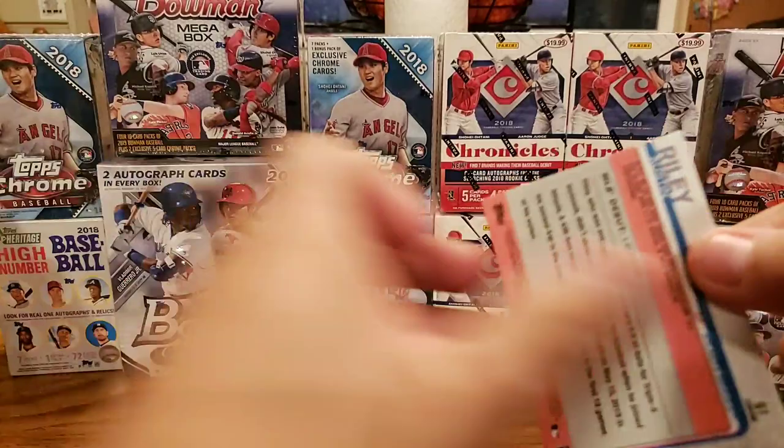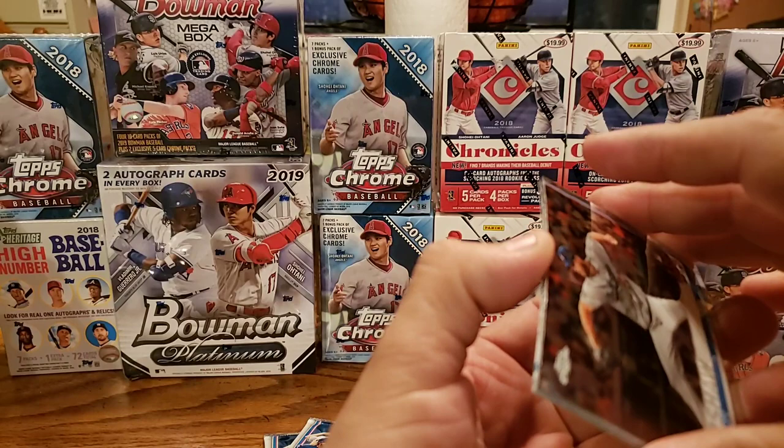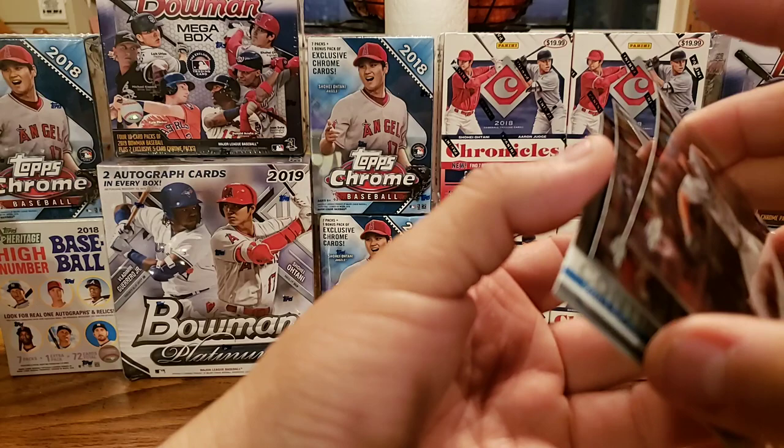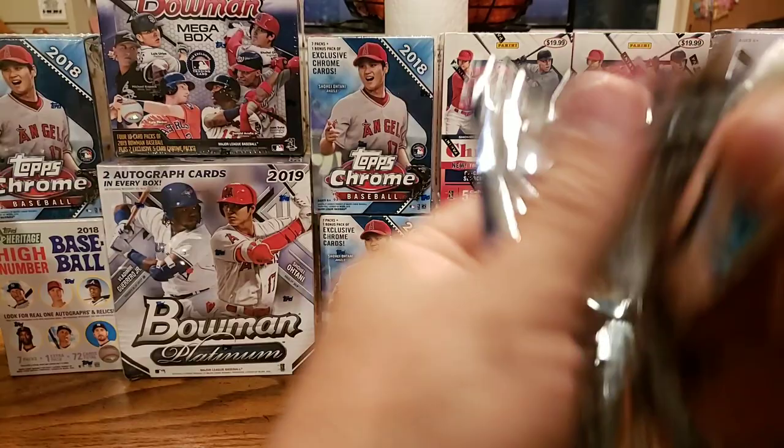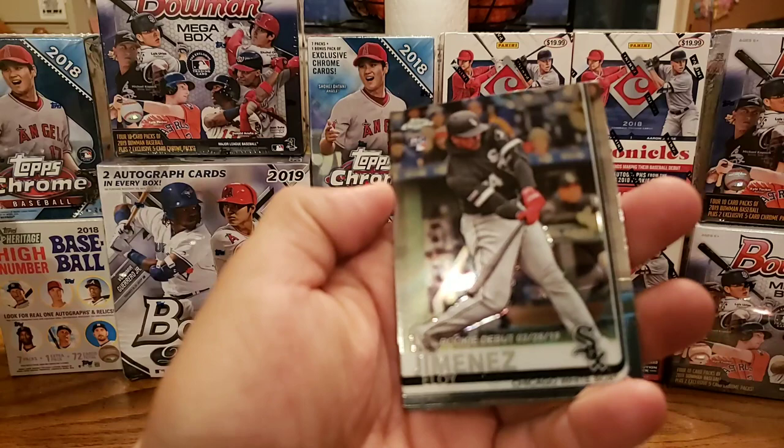Walker Buehler — oh no, Clayton Kershaw. I thought that was Walker Buehler. Rookie cup, but no. Francisco Lindor. Wilson Contreras, and the back one — Austin Riley, rookie debut. One of the top rookies off of this one, but just a rookie debut. You might have a rookie. I do have a few of those already. Look at that one — Eloy Jimenez, rookie debut.